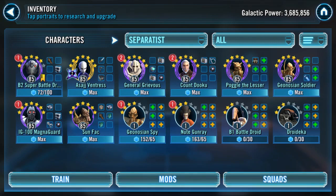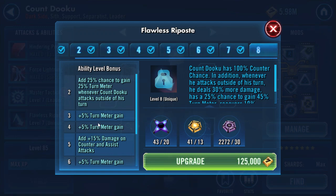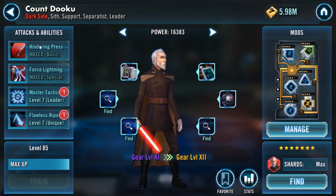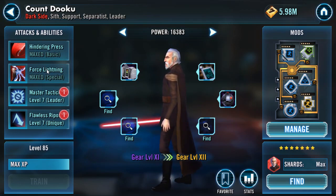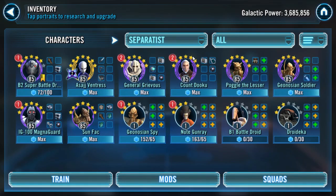If you don't have B1 or Droideca like myself, I'm probably going to lean toward a Count Dooku lead. This is going to be the RNG fest with the dodges — 50% evasion and offense up whenever they evade. It's not going to be a fun event if you're not using B1 or Droideca; it's going to be very, very hard. But as a free-to-play player, Count Dooku is going to be very important with his percent chance stuns, Shock, and Ability Block. Him and Poggle with Ability Block together is going to be huge.